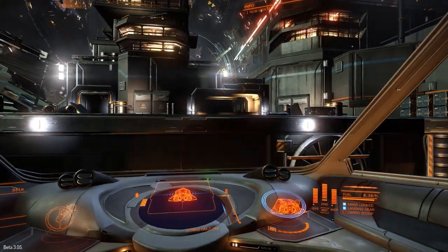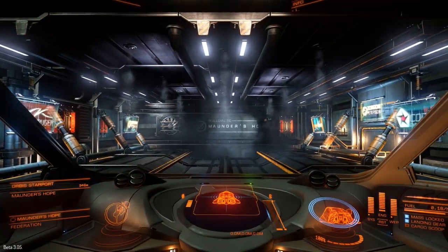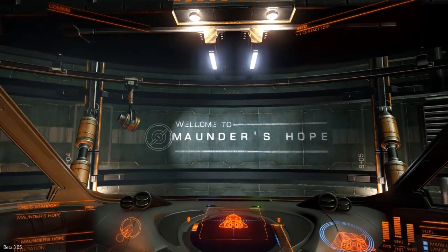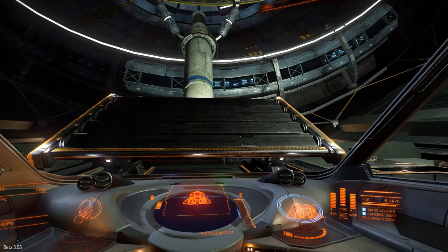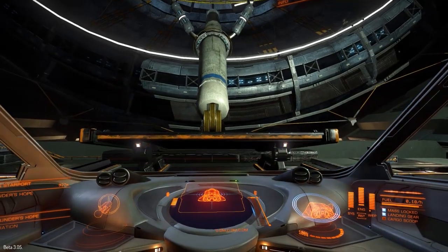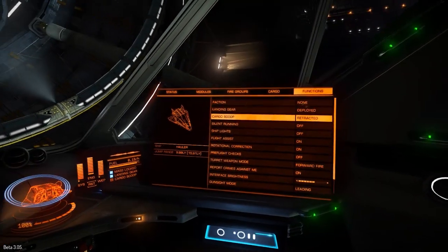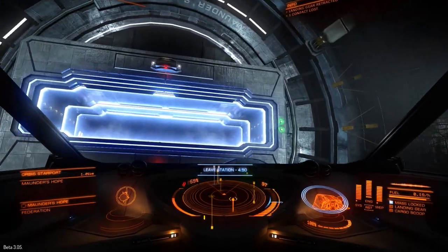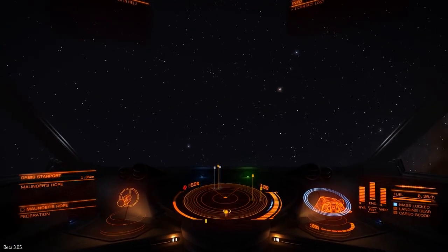This station is dropping down here to swing me around so I can launch out again. As far as I'm aware, the docking computer hasn't really had any significant upgrades or updates since it was introduced into the game. From what I've heard — and I haven't really used this before — it's a bit buggy, and I've definitely heard it's inefficient. Like, it's just faster doing it yourself. I've also heard it can crash you into the side of stations and cause all sorts of problems.